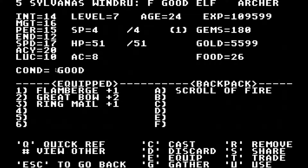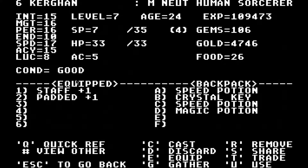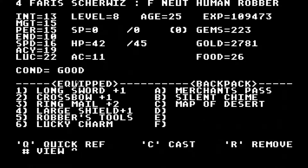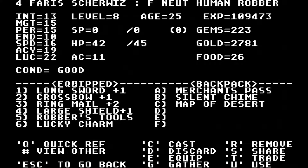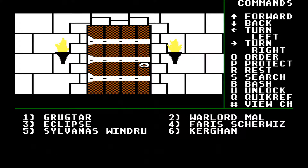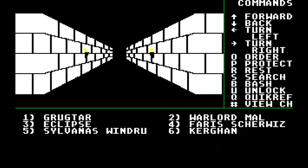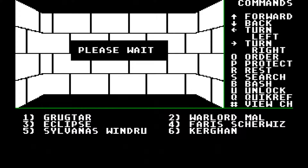And then for Sylvanas, not much has changed. Grugtar now has a Great Bow plus 1 as well. I did a lot of selling stuff we didn't need, and we have quite a lot of gems and lots of gold. So next up on Lord Ironfist's quest is that he wants us to find the Pirate's Secret Cove. In order to find the Pirate's Secret Cove, we first need to seek out a Hermit, and he is in C3. So we're going to go and travel to C3.